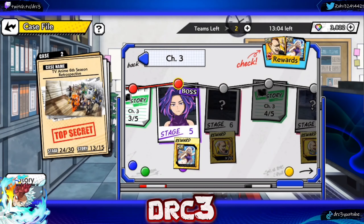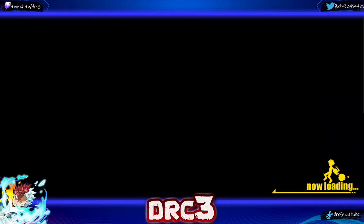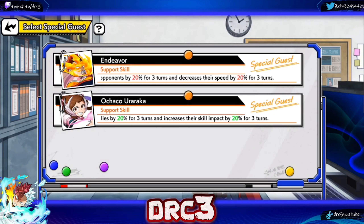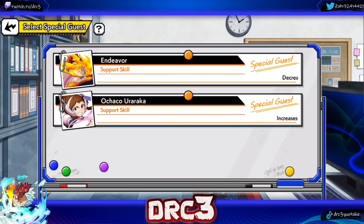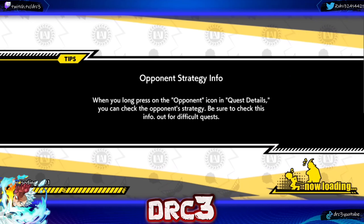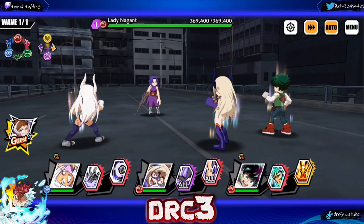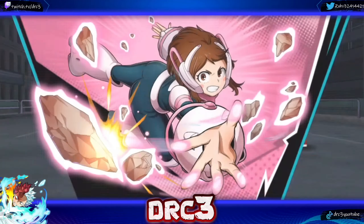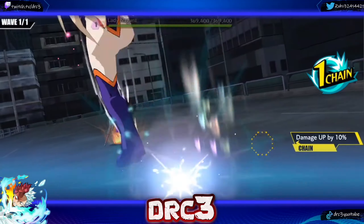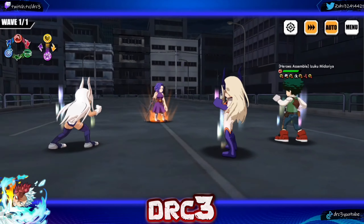Next up is stage 5 — we're taking on Lady Nagant and we get that SR memory and an SR orb as reward. I have so many SR orbs sitting in my box that are completely useless. We're going to pick the rocket since I don't really care about decreasing anything for the enemy team — pick the ones that increase your skill impact. Lady Nagant has 369,000 health — we will absolutely shred her. 79,000 damage — nice!